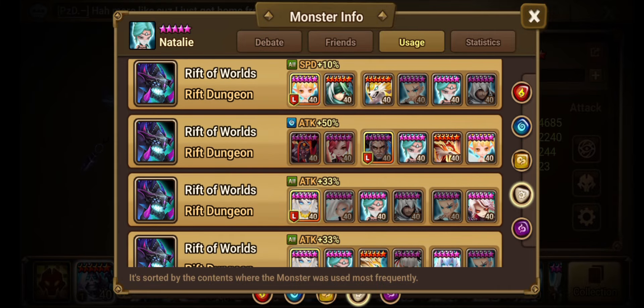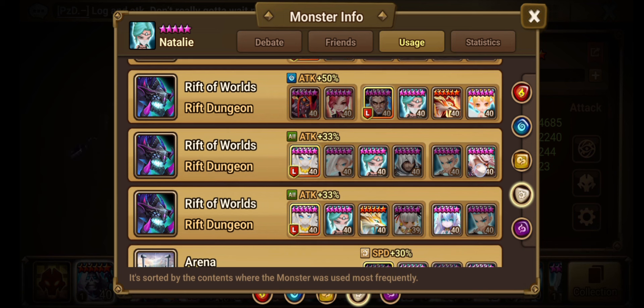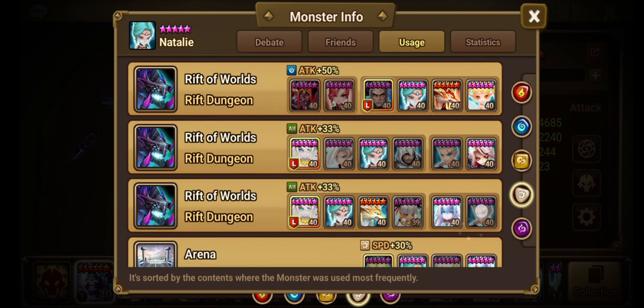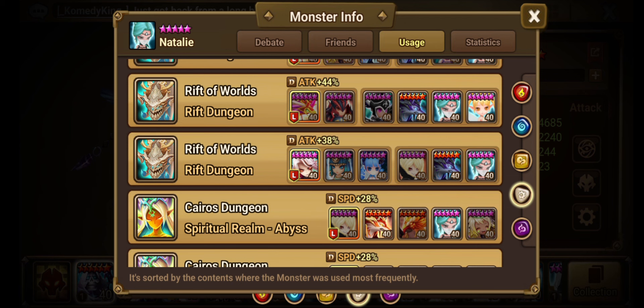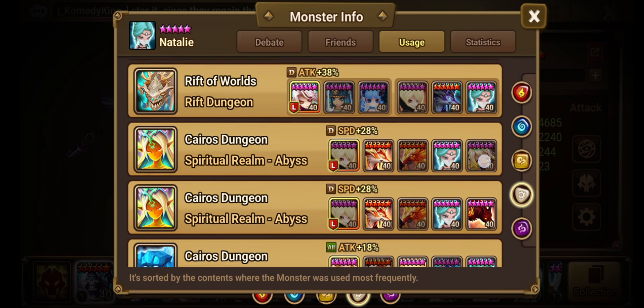For Rift of Worlds on the Dark Beast — she's a hard-hitting light unit, so you could use her there. She has a two-hit on her Skill 2 with branding. Though she's mainly there for the damage. Light Beast — more or less the same as Dark Beast, except she does have hard-hitting one-shotting skills there as well.